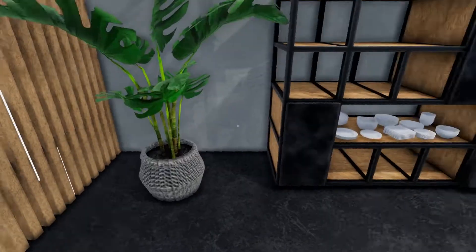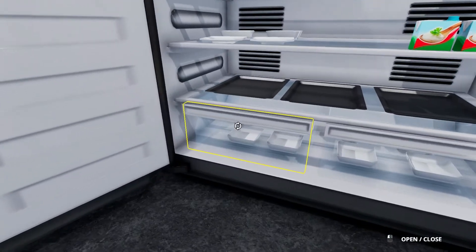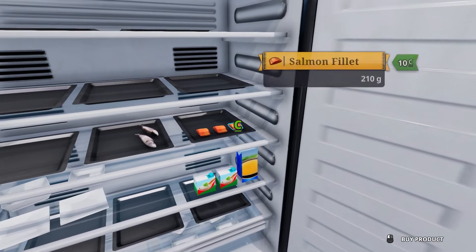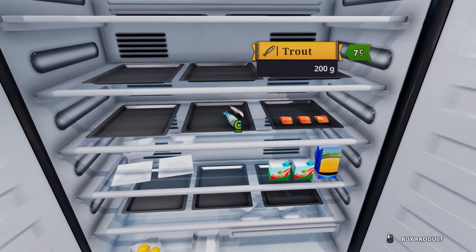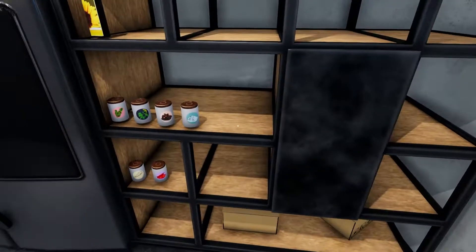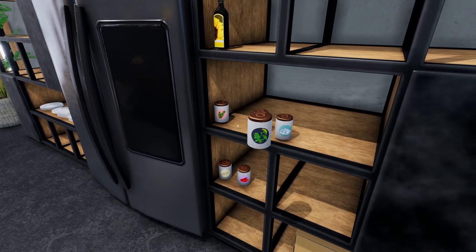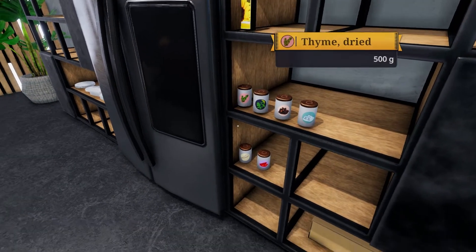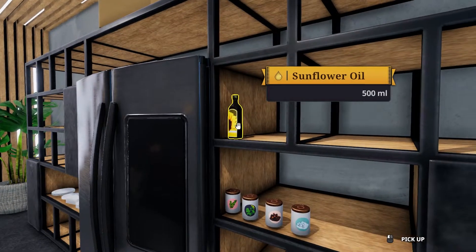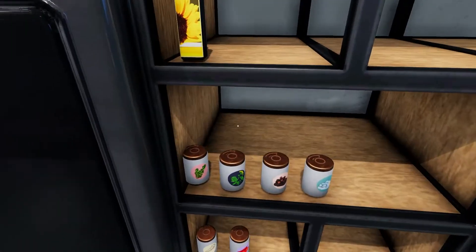Over here we have spices: salt, black pepper, dill, thyme, horseradish, peanut pepper, and sunflower oil. So this is what you buy and this is what you already have in the kitchen. Oh — over here you can buy more stuff! That's how it works.